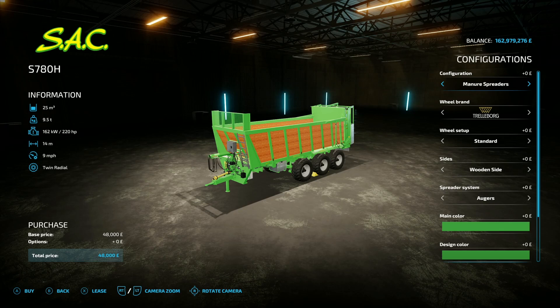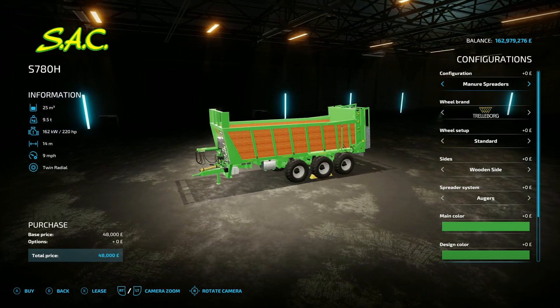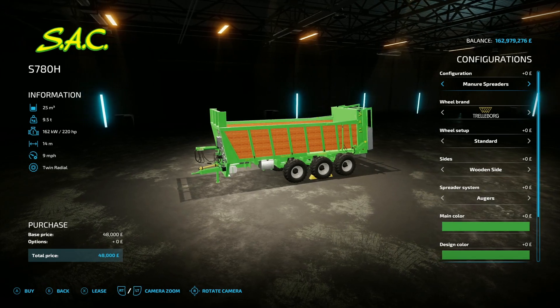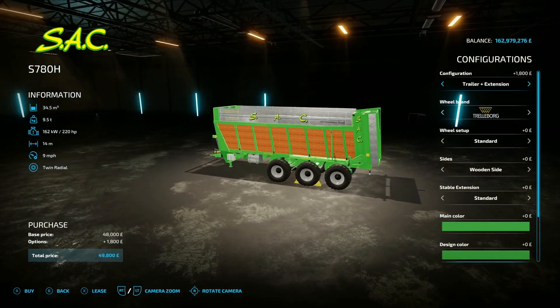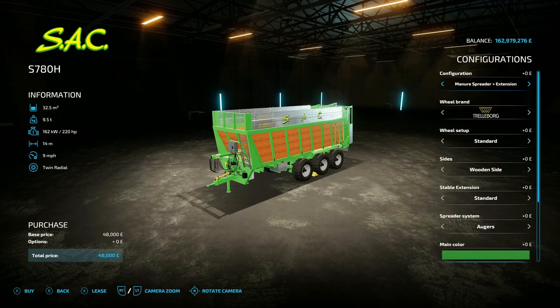And it's turned into the SMI Modding Team show again — this is the SAC S 780H by SMI Modding Team and RAM ON, 20.65 megabytes on the download. You'll find it under manure spreaders, but it's not just a manure spreader. 25,000 litre capacity, 220 horsepower requirement, 14 metre spread width, 9 mph working speed, 48 grand. You can change it from manure spreader, to manure spreader with extensions at 32,500 litres, to silage trailer at 27,000 litres, or silage trailer with extensions at 34,500 litres. So it handles manure, grass, and sugar cane — the usual shenanigans.